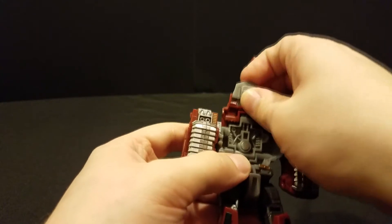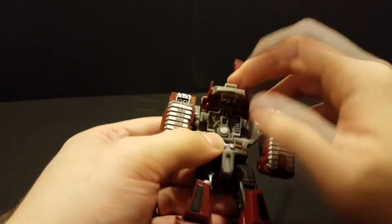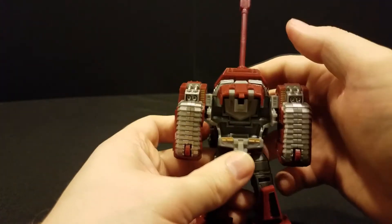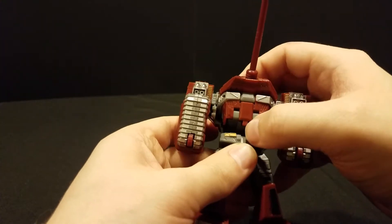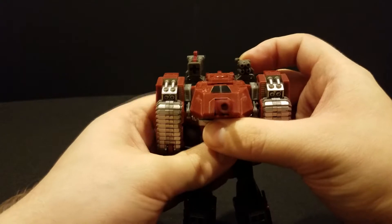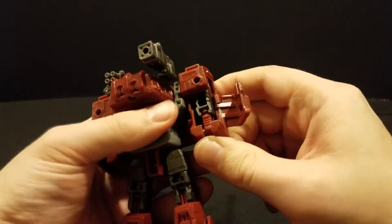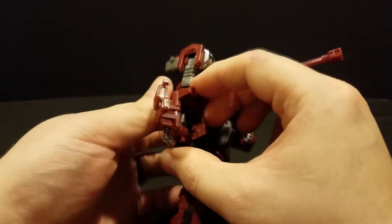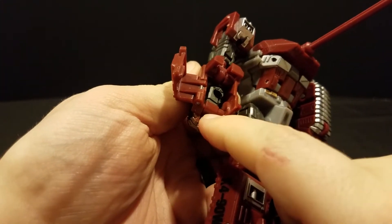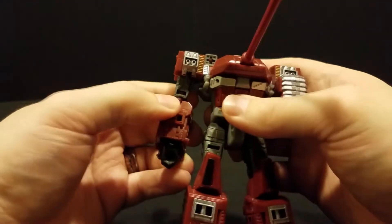Then you're going to want to come up here, fold this piece down, and then the center peg there will snap in right there. Bring this down the rest of the way, and that little piece right there will tab in there. For the arms, you're just going to want to come back here, open this part up, rotate the arm down, fold out the hand — which does very conveniently have a little tab right there. You can push down on that and bring the hand up to where you can easily get a hold of it. Then close the arm back up.